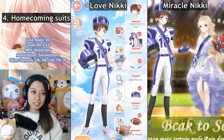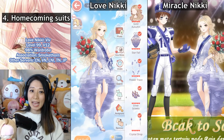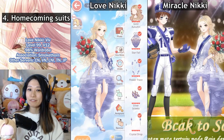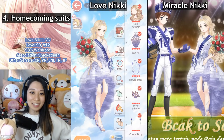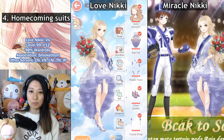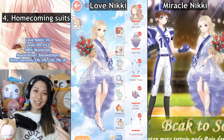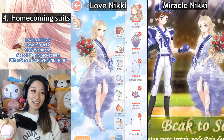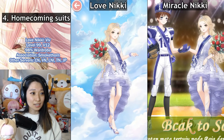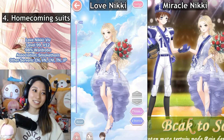At number four, I have the Homecoming suits, which includes Alumni Ace — the boy suit — as well as Prom Princess, the girl suit. These two Prom King and Queen outfits debuted in the Love Nikki server and it took a while for them to finally arrive in Miracle Nikki. When they did arrive, fans noticed some words were missing — the words Homecoming King and Homecoming Queen on the brooch item were gone. This is confusing because there are plenty of Miracle Nikki suits with English words. However, it may actually be a good thing those words are removed, because when you reverse Nikki wearing the sash, the words are backwards. Let me show you with the Prom Princess suit — if I reverse it, Homecoming Queen is now backwards, which seems really weird.